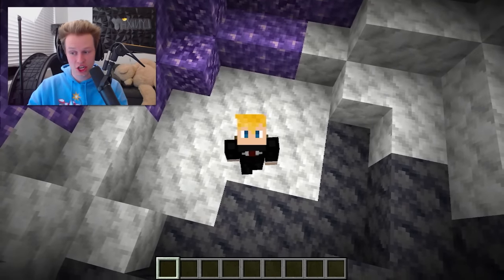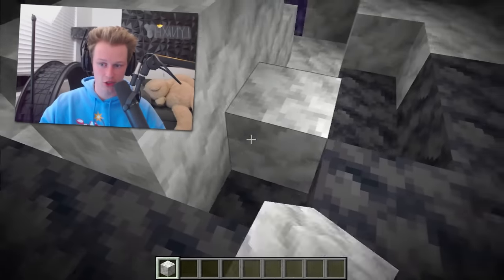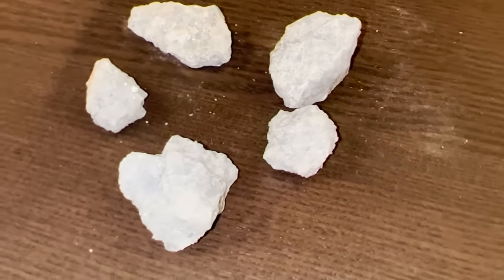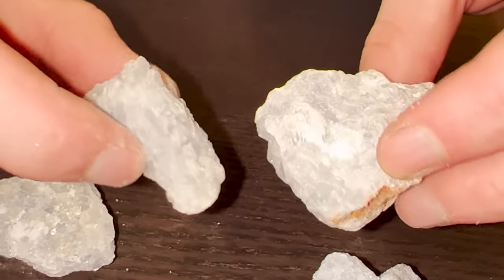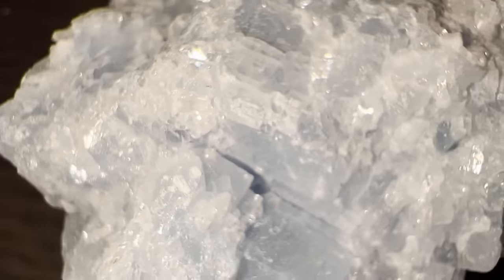Next we have calcite — this little white block — which has a 1 in 1,100 chance of you coming across it in your Minecraft world. Honestly, I didn't even know this block existed. It's literally just a decoration block with no real purpose. But in real life, the mineral calcite is well known for its varied crystal formations, of which there are more than 300 different types. They look way cooler in real life — Mojang really dropped the ball on this one.